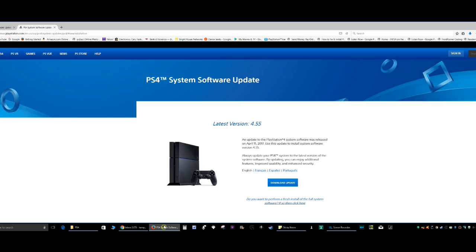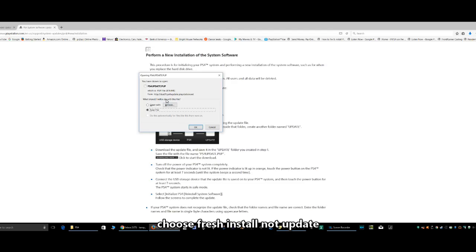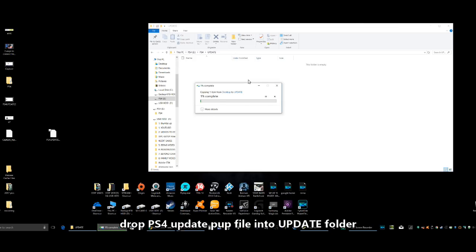Leave that open for now. Then go to playstation.com — I'll leave a link in the video description below. You want to perform a fresh install — that's what you want — and then click on Download. Save it to your desktop so you know where to find it, otherwise it'll be in your download folder. The correct file is 876 megabytes — that's the full firmware. The other one was only 331 megabytes. Open up the UPDATE folder and drop the firmware file right into that UPDATE folder.